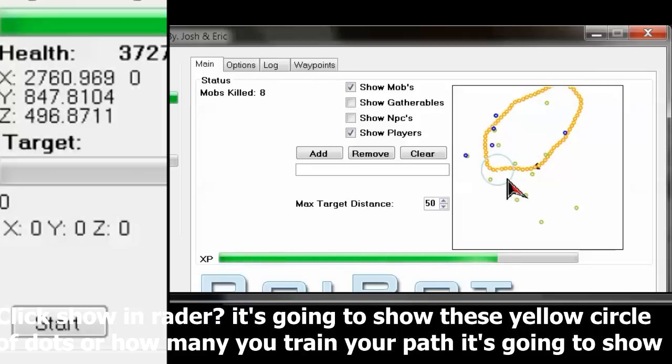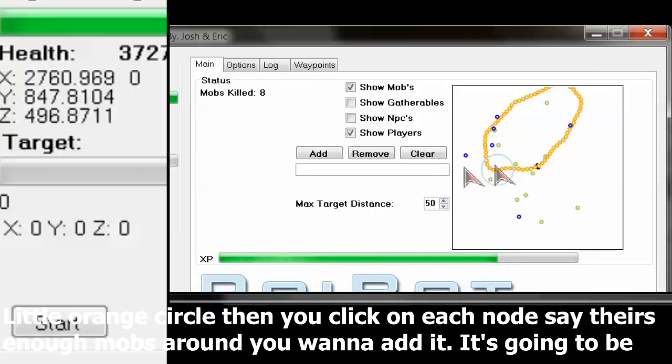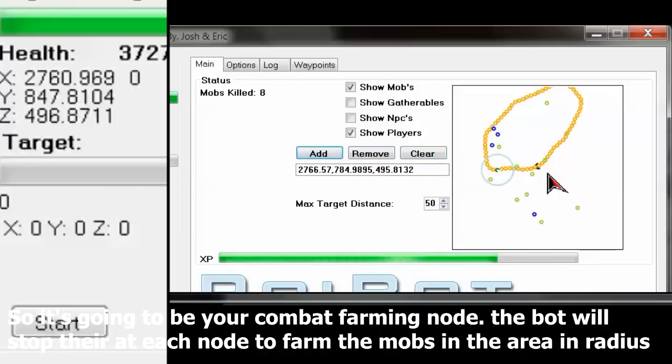It's going to show that as little orange circles. Then you click on each node — say if there's enough mobs around and you want to add it. So this is going to be your combat farming node, meaning the bot will stop there at each node to farm the mobs in that area. Your radius you can adjust — get bigger, get smaller.